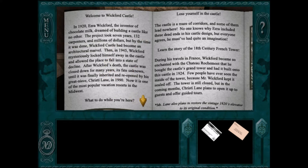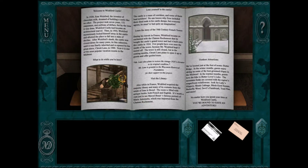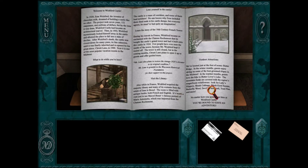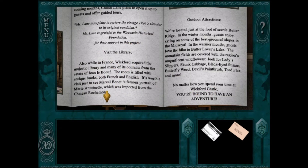There we go. The castle info reads: 'I'm an inventor of chocolate milk. I dreamed of building a castle like no other. The project took seven years.' You can read this all yourself. What to do while you're here? There's mention of an elevator and the library. And Marie Antoinette — so this is basically a game based on Marie Antoinette.